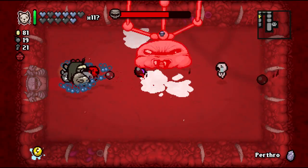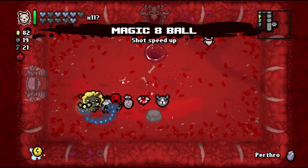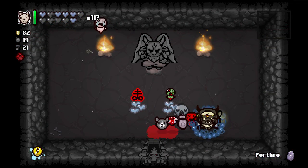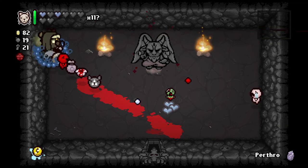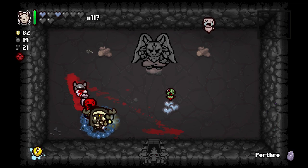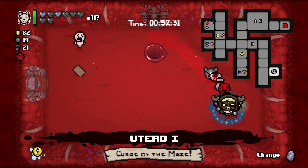We got a double deal! Shot Speed Up and the Tower card which drops bombs randomly. Oh my goodness — Brimstone! This is going to make so many flies it's going to be ridiculous. Rotten Baby is also pretty good, but we already make flies — not worth three soul hearts to me. This run just got amazing — I mean it was already amazing, but Brimstone! We're going to make so many flies.